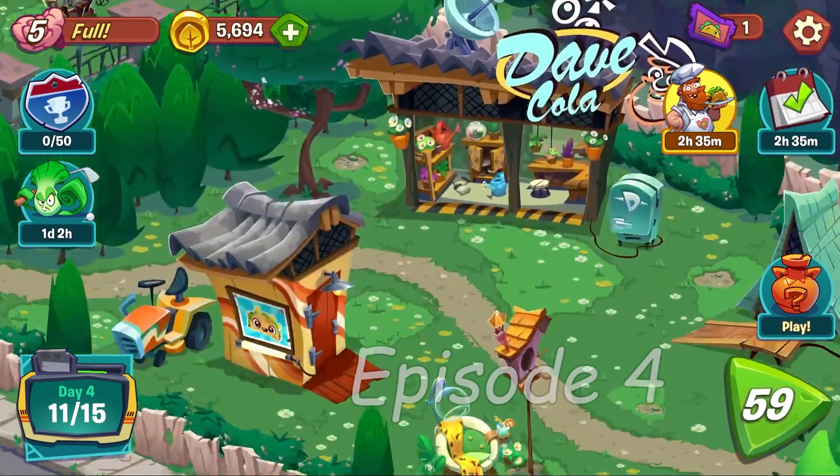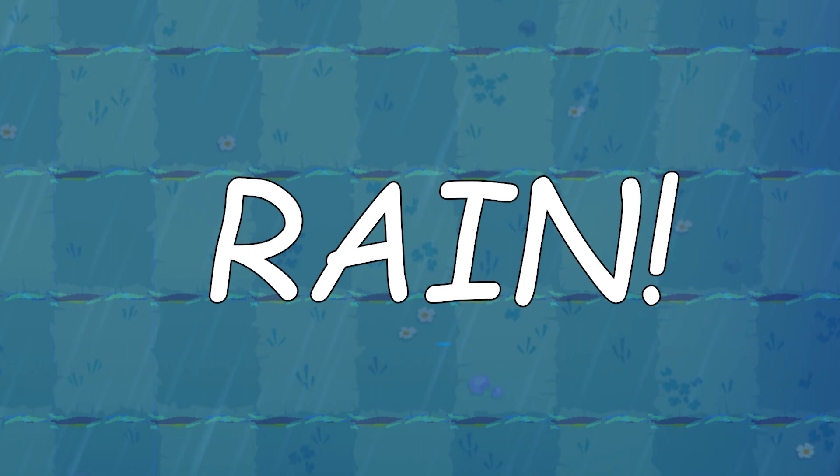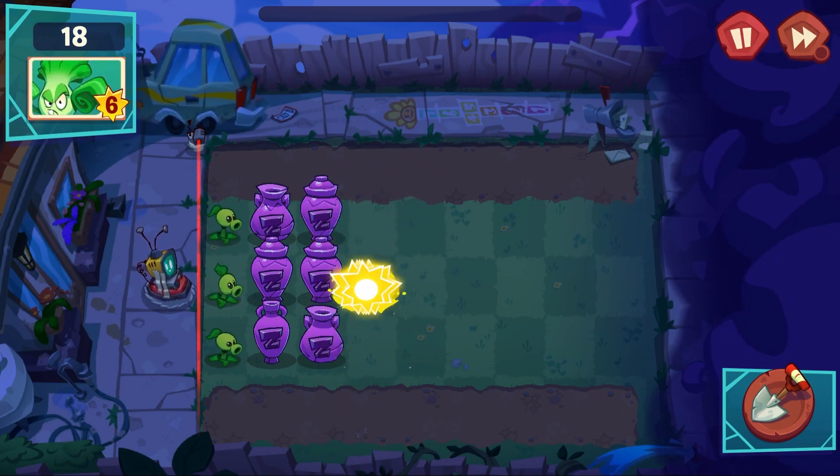Welcome back to episode 4 of Plants vs Zombies 3. We encounter Rain, also Vase Breaker. I wonder what could be in those vases. And I like how they got the sun vases to signify sun.